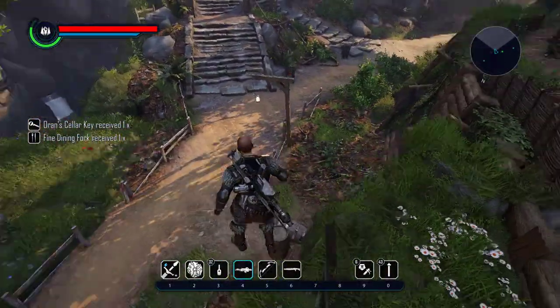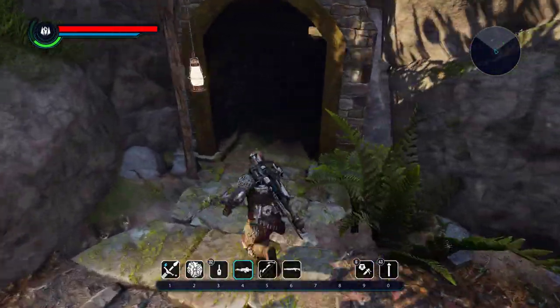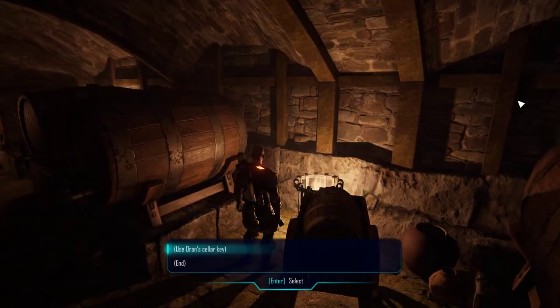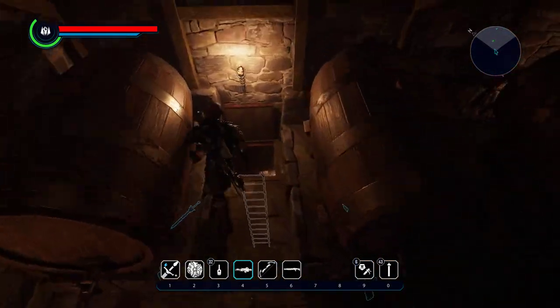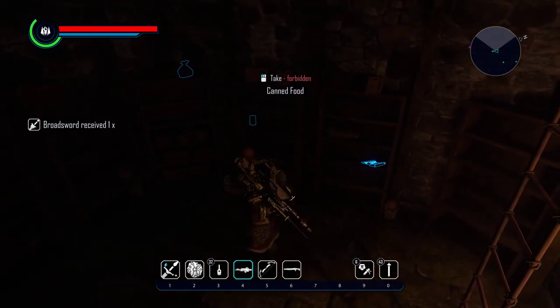Now you have his cellar key. Go under here — as you can see there are some items underneath. Drop a keyhole here, drop the key there, and just go downstairs.